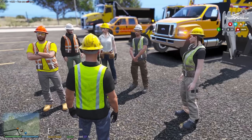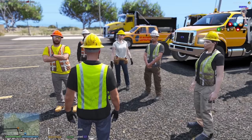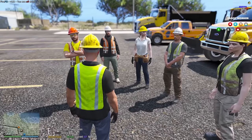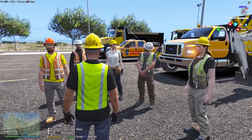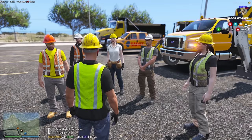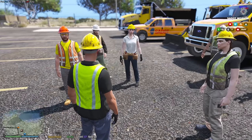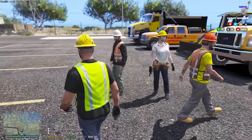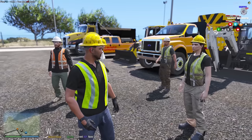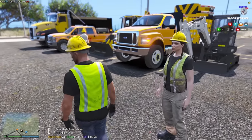Alright, Jason — get the RAM truck and the mini excavator loaded up. Yes sir! David, grab the barrier truck for now. Emma, get that DLT trailer ready. You can ride with me. Let's start getting everything loaded up. Sounds good, let's go.